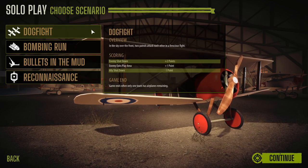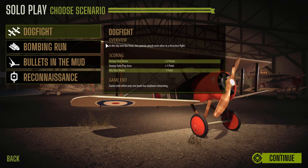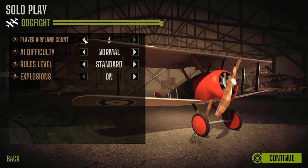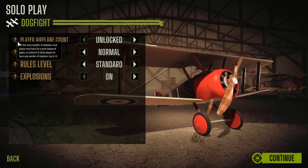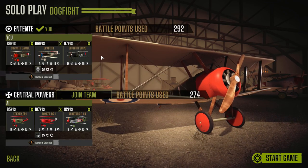These are all very different game modes. You are still going to get the very standard top-down view, but there are differences in each game mode. Today we're going to take a look at dogfights. As you can see, you can unlock player counts for airplanes. Unfortunately — and I see this as a huge negative — you can only have three planes per team. AI difficulty is set to normal, and we've got explosions off.